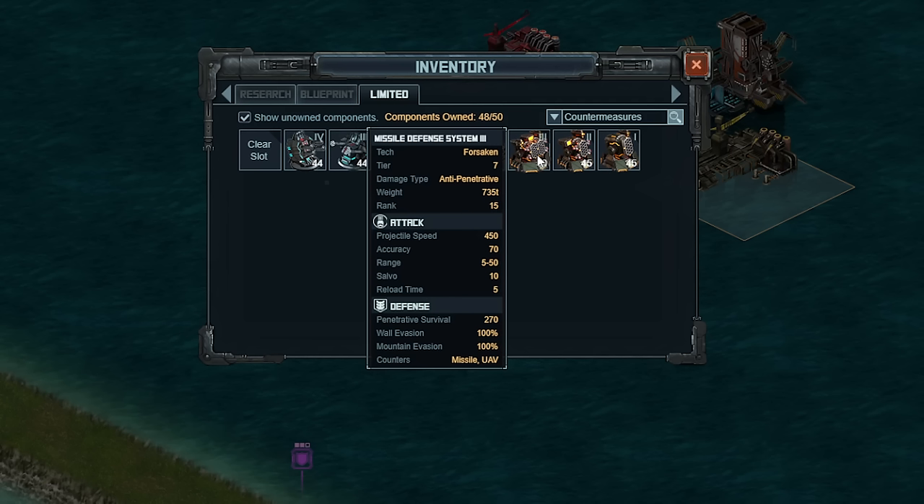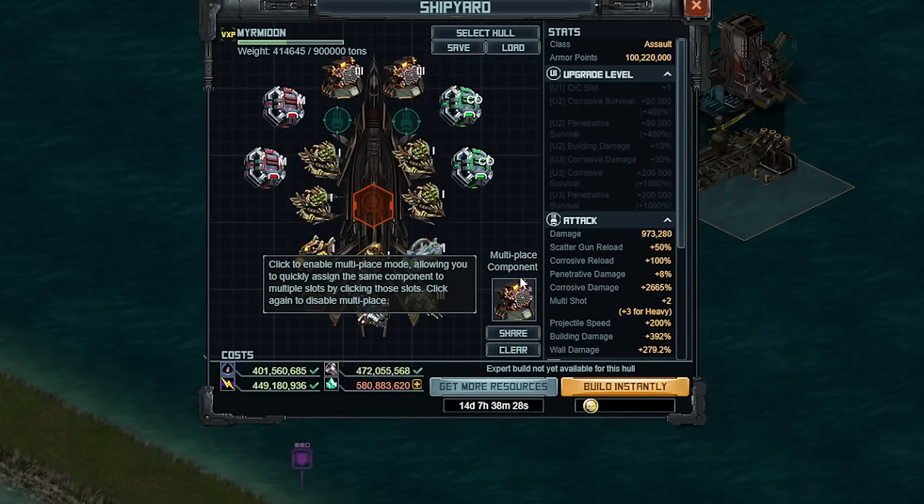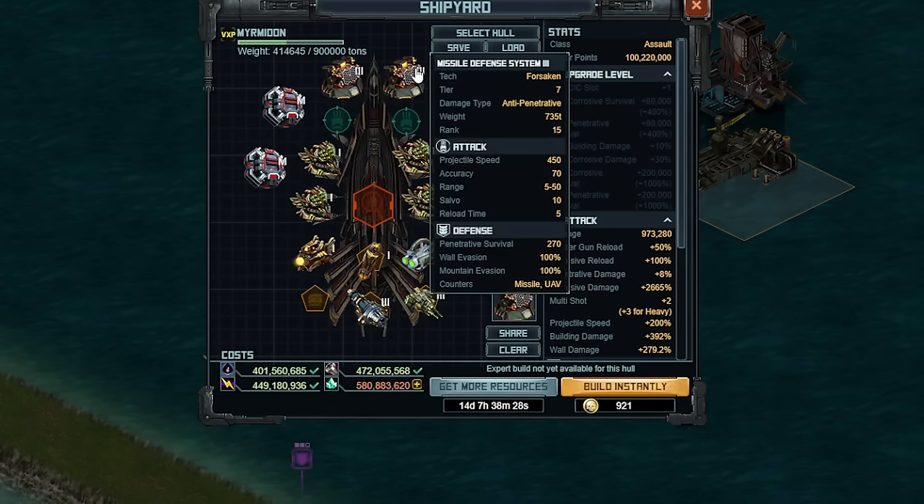MDS-3s are going to be something I use for the missiles, but I'm going to use gales for the UAVs. If KixSci changes this, I really hope they announce it — which is why I recommend most people should wait and not put on any gales or even any countermeasures yet. Wait as long as possible and do it with tokens in the first hour of the raid. That said, what's working best in-game right now is to use two MDS-3s on a ship, which is going to be able to counter up to essentially 20 incoming missiles every second. The salvo is 10, so a single MDS-3 can shoot at 10 incoming missiles — way more than enough.